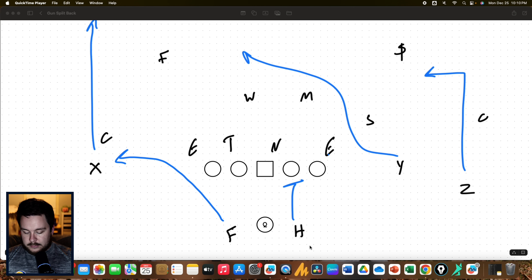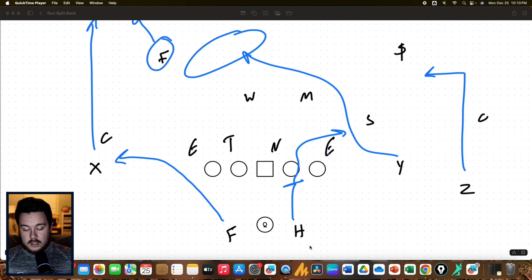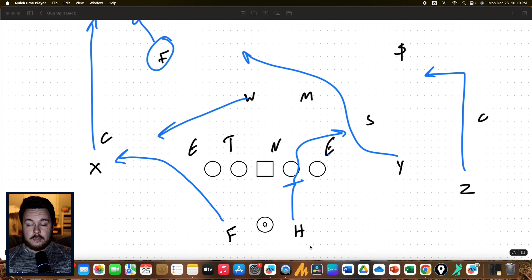Another option is we can create a two-by-two set. Maybe we want to run something like Y cross. We'll take the X on the go, put the fullback out in the flat, bring the Y on the cross, with Z here. We can bring the H in pass protection and then on the burst into the flat later in the down. The free safety — whether it's quarters or cover two — is going to be helping the corner on the go, leaving a lot of empty space for the Y because the Will has to cover the F to the flat.